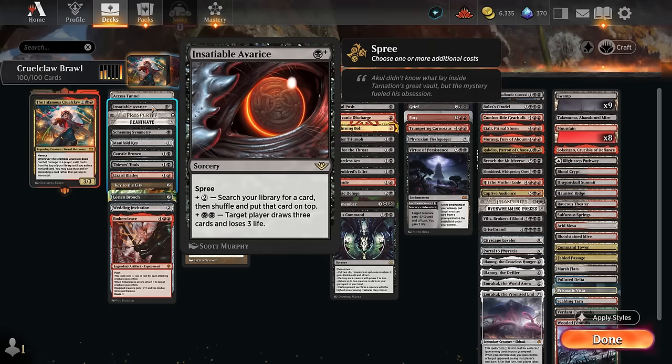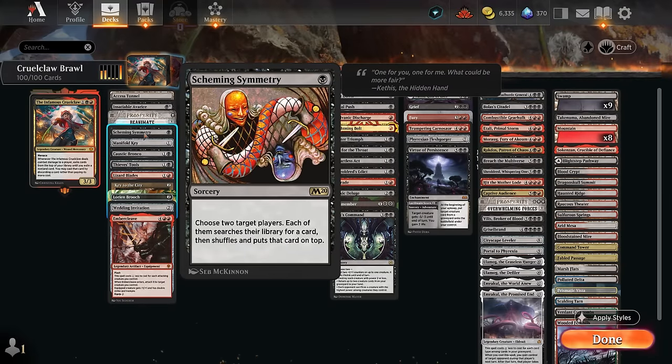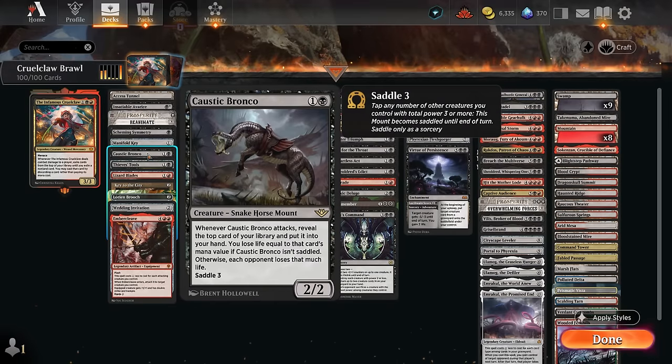We've got two ways to stack the top of our deck. Insatiable Avarice cast for three mana with Spree can search for any card and put it on top, or draw additional cards. Scheming Symmetry also lets the opponent search, but if we're hitting an Eldrazi we can end the game on the spot so it doesn't matter. Caustic Bronco also benefits from stacking the top - put something expensive on top, saddle it with Cruel Claw, attack, and drain for a ton of damage.